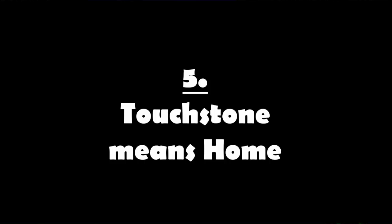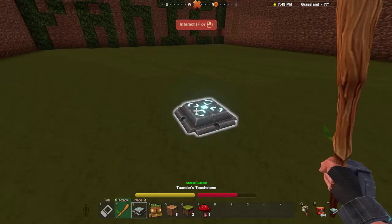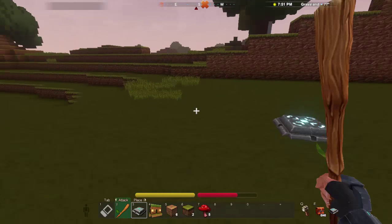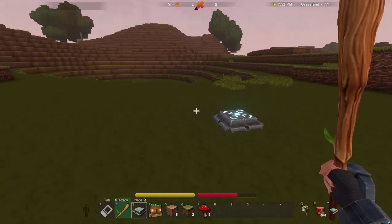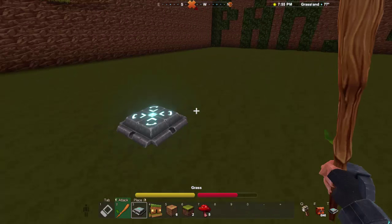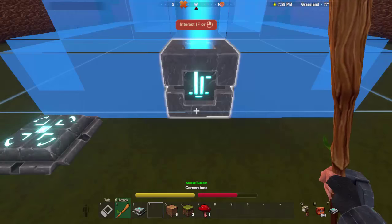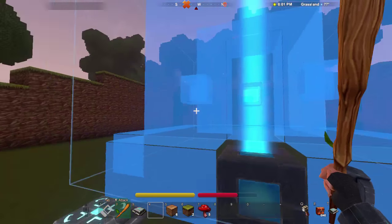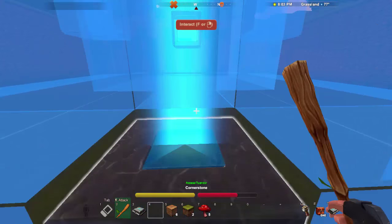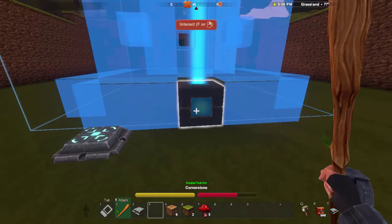Number 5: Touchstone means home. This is your touchstone — it is what centres you on your world; it is your home. You may have assumed, because the note told you to build the blueprint — the janky house — that this would designate your home. And it does, simply because inside the blueprint is a space for your touchstone. But you do not have to build it unless you want to.